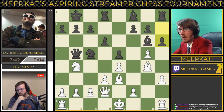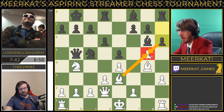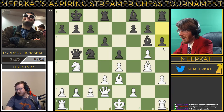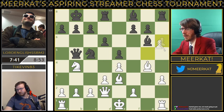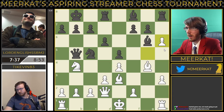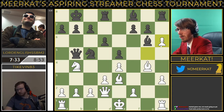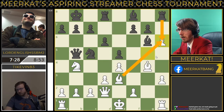If you're white, I wouldn't take back here, because you're better off having your bishop here than having him take back with the pawn. I mean, it does create a pawn weakness on the h file, but this is a very, very even position. TyKevin does take back there with his pawn. So be careful not to take back there because that bishop is ready and raring to go.